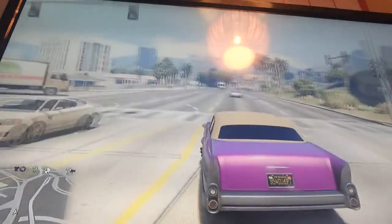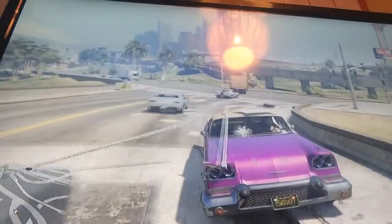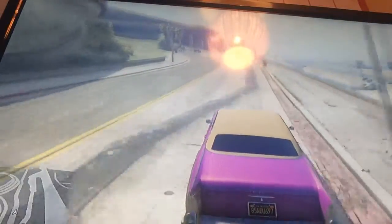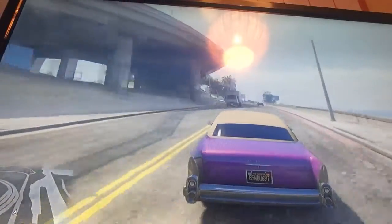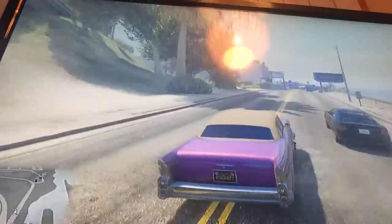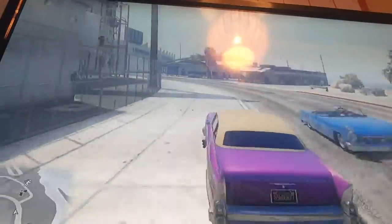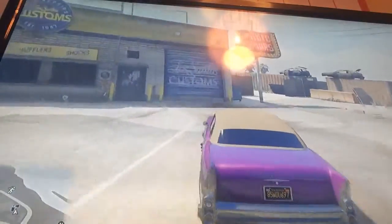Okay guys, there you go. We are almost at the Santos Customs. We've got a little bit of damage we're going to have to pay for. But other than that I'm not actually customising this one — I'm just showing what customisations it may or may not have. You can tell it's got limousine windows just by looking at it. The paint has been done for you. From first glance I can't see much else in this variation.